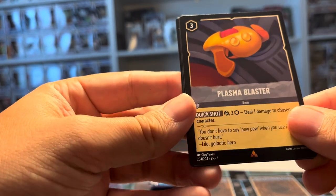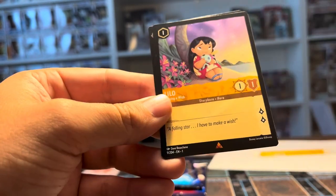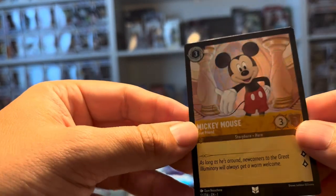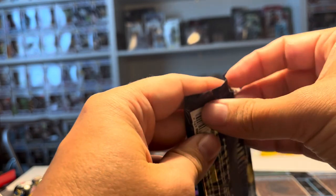Here's a rare — we got a Plasma Blaster, very cool. We got a Lilo to kind of go with that Plasma Blaster. And we got a Mickey Mouse — that's just an uncommon, but that's really cool to get, especially with Lorcana being a Disney game and Mickey being so iconic.